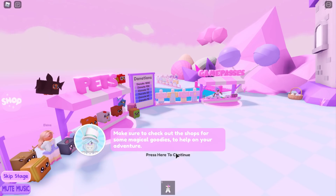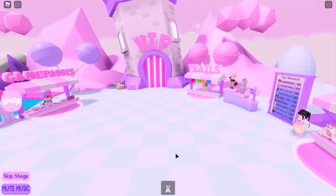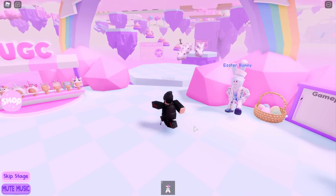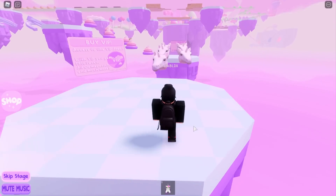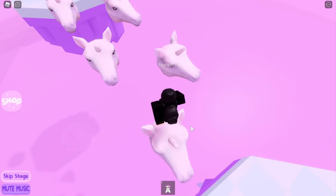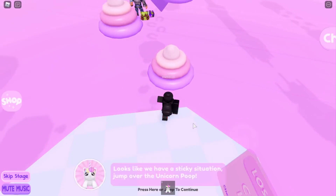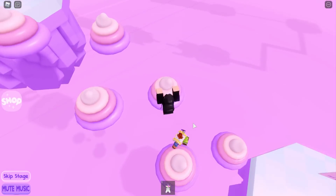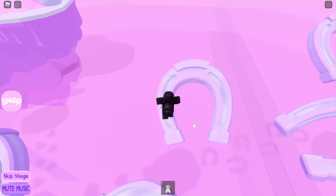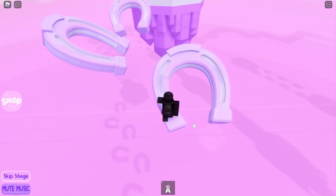Let's try and complete this. When it zoomed out the obby looked really long but let's see. Let's just jump over the unicorn heads - it looks like a basic obby to me, but it's kind of long. Then we've got the unicorn horseshoes - let's just jump up here.